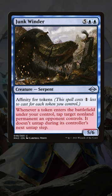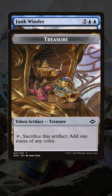Then, whenever a token enters the battlefield under your control, you freeze a non-land permanent an opponent controls, tapping it and preventing it from untapping during the next untap step. So, making a token every turn, at the very least, locks down the biggest threat on the board.